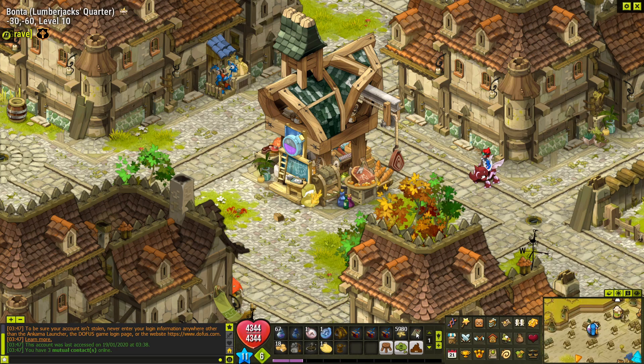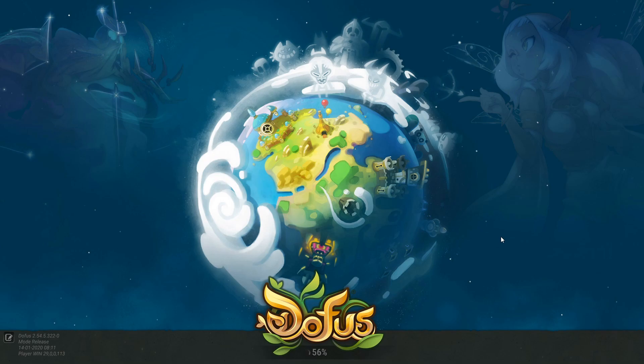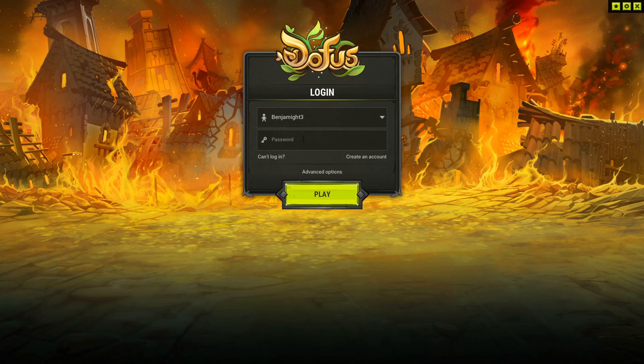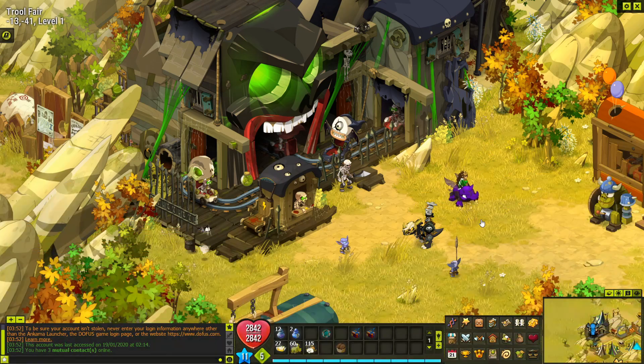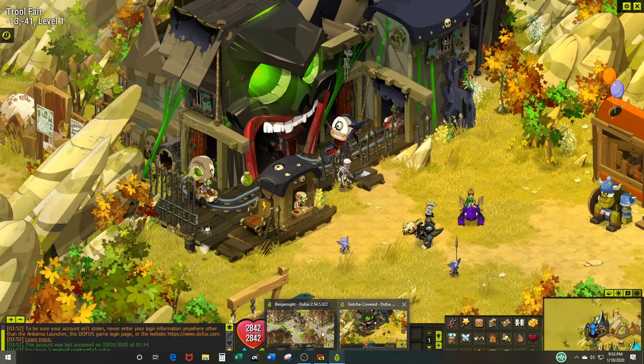Now that you have your settings and your menu bars the way that you want them, you can log into additional accounts. I'll click that — see how it's launching a second instance. Then it pops up here with a username, you put in your password, and now we have two accounts going.